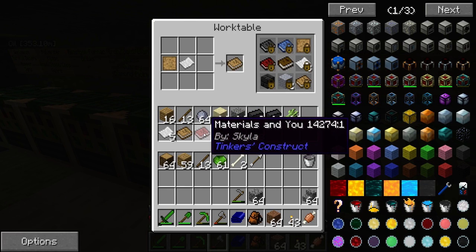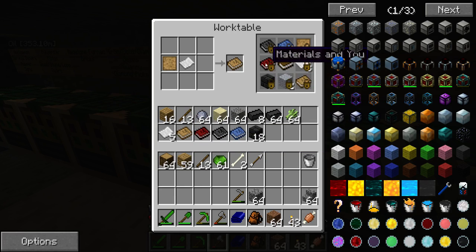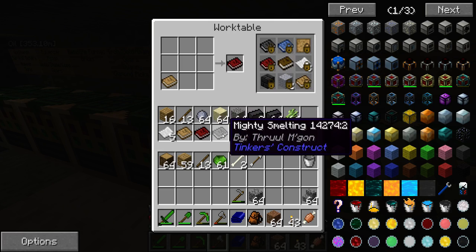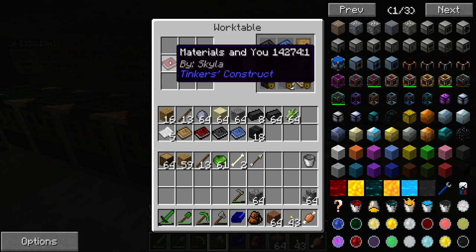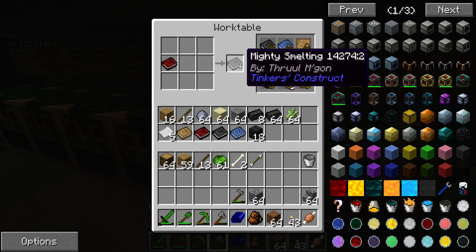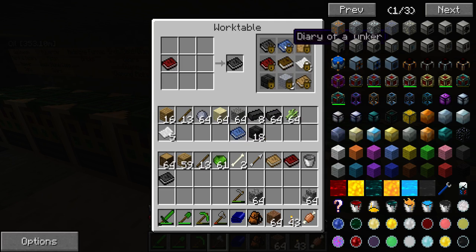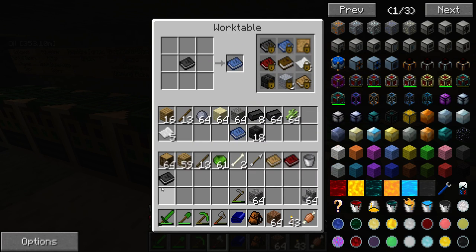You will also need to make the next book, which is Materials and You Part 2 — the same name but part two. To make that, you just simply put the first Materials and You in the crafting window and then you can craft the second one. You also need the third one, Mighty Smelting. To make Mighty Smelting, you simply put the second version, part two, of Materials and You in a crafting window, and that creates Mighty Smelting. There is also a free fourth book — a diary. To make the last one, you just use Mighty Smelting. So you'll be making two of each of the books to get all of them.